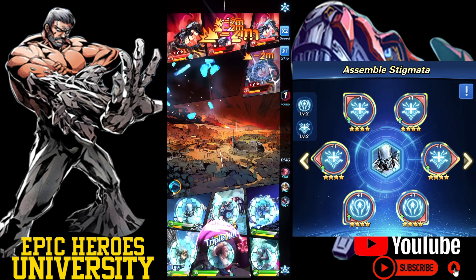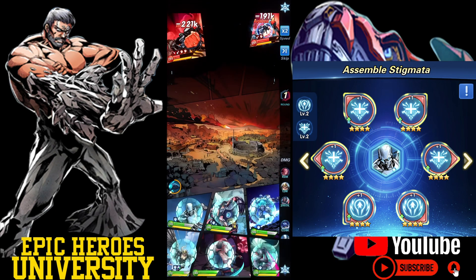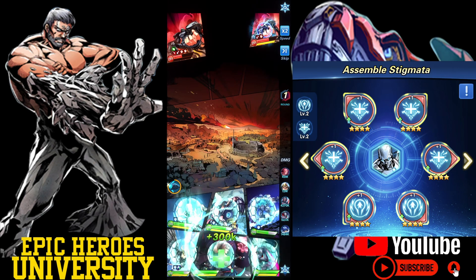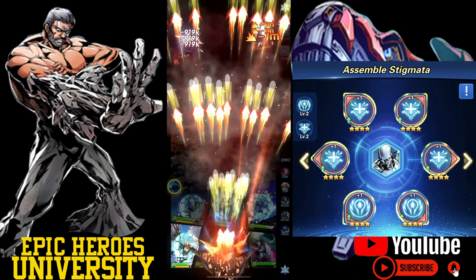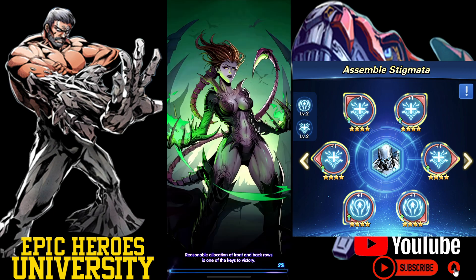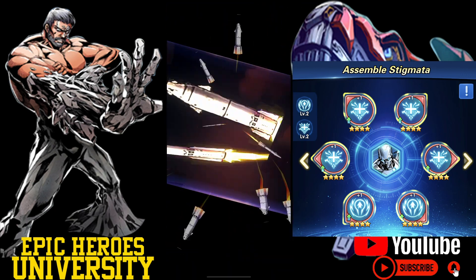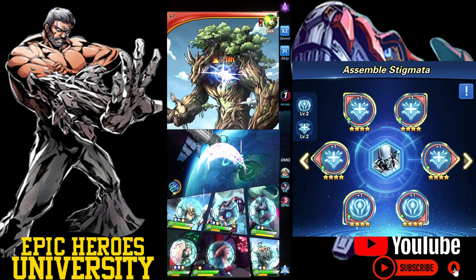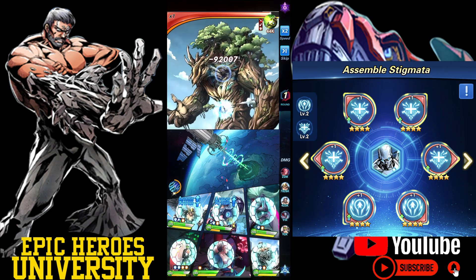The last hero I'll cover is QPan, because I wanted to get at least one support hero on this list. I typically use the same setup on almost all support heroes because they tend to die very quickly, so any chance I get to bring them back into the fight, I take. The stigmata I use are four Redemption and two Evolution. Redemption gives them a chance to resurrect from a fatal wound on the next round, and Evolution gives them a flat percentage HP boost to try to keep them alive longer. I do mess around with these stigmata a lot depending on the circumstances.